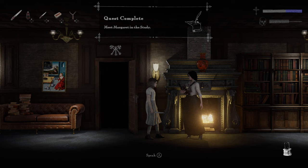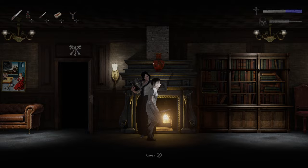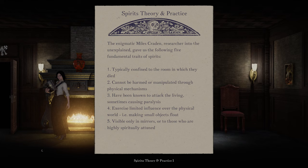New quest: ask the butcher surgeon in the kitchen about the Mostyn mausoleum. Reading Spirits Theory and Practice 1: the enigmatic Miles Creighton, researcher into the unexplained, gave us five fundamental traits of spirits. Number one: typically confined to the room in which they died. Number two: cannot be harmed or manipulated through physical mechanisms — so she's a spirit and those corpses aren't spirits, we can't attack them. Number three: have been known to attack the living, sometimes causing paralysis. Number four: exercise limited influence over the physical world, making small objects float — maybe that's what's making the painting go crooked. Number five: visible only in mirrors or to those who are highly spiritually attuned.